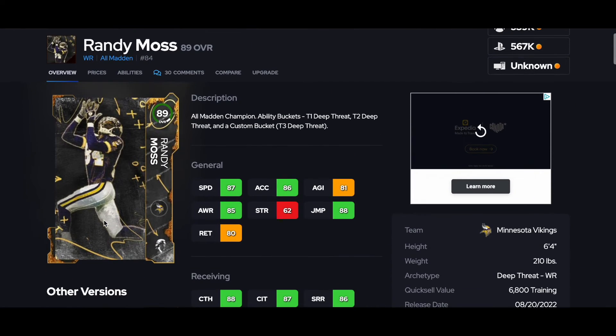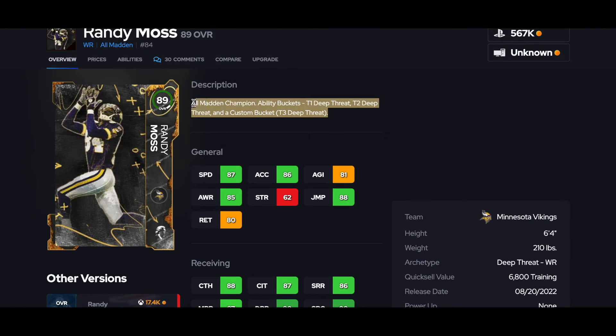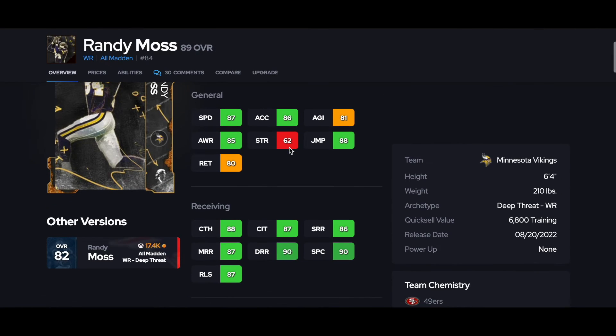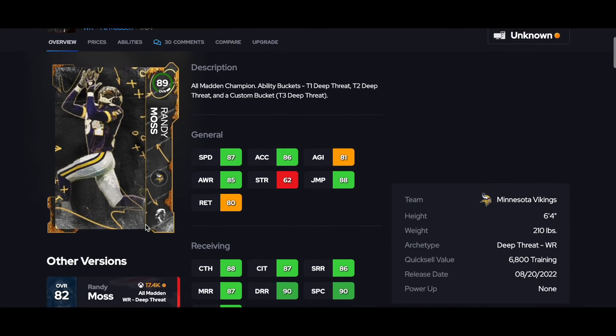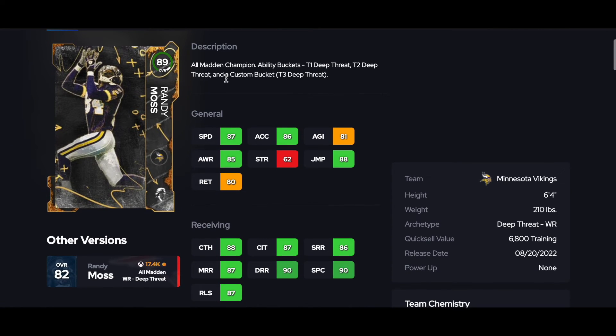So that's 1 through 10 for you: Sam Mills, Tony G, Mike Alstott, Bruce Matthews, Montana, Bruce Smith, Warren Sapp, Ronnie Lott, LT, and Randy Moss — in that order. That's a good look for who you want to add to your MUT team on this first Legends Saturday of the year. All these cards are going to be really good — even Sam Mills and Tony G at 9 and 10 are still 89 overall cards and some of the best at their position.